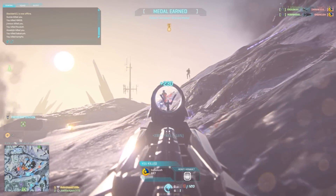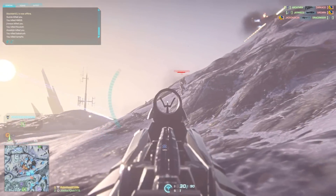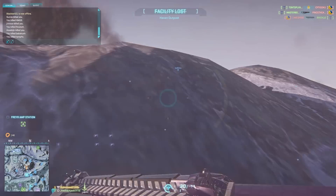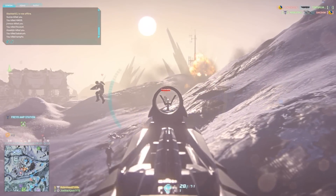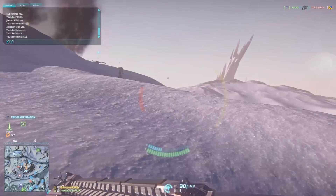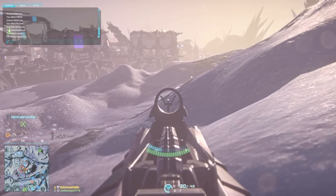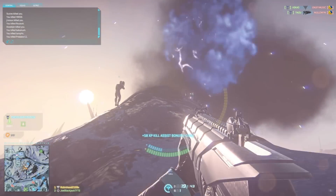On this little ridge line outside of Freyr Amp Station, instead of playing with a massive squad, I was playing with my one friend Joe Blackjack. He is sniping right now, a little bit farther back off to the right, trying to get some good flanking positions. This is going to be a massive battle on this little ridge — our guys on this side and the New Conglomerate on the other.